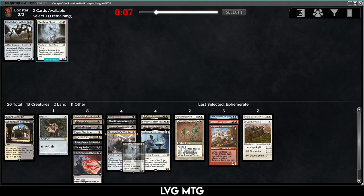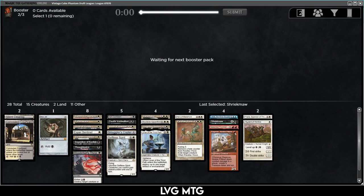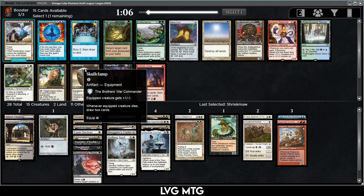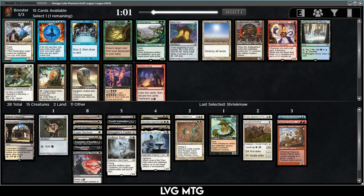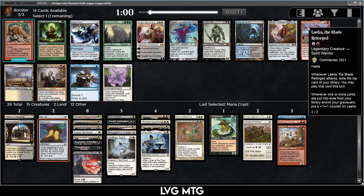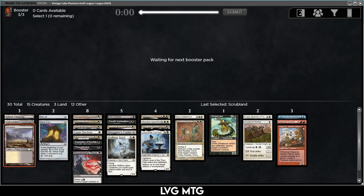I'll take an Ephemerate — we have Flickerwisp, Skyclave, and Loran. Getting a Solitude would be really nice. Shriekmaw came back — that's awesome with Ephemerate. Mana Crypt! I was excited to see Skullclamp, but Mana Crypt is a must-take even though we have cheap spells and some three and four drops. Restoration Angel is fine and Skullclamp is good too, but we'll take the Crypt. Then we get a Scrubland — and Leila is also busted, but we don't have red fixing, so the Scrubland is the right pick.